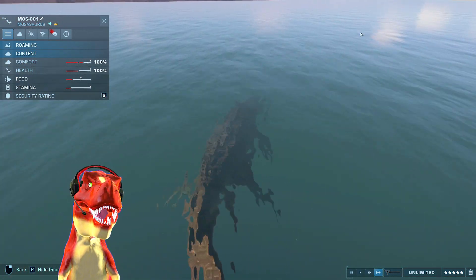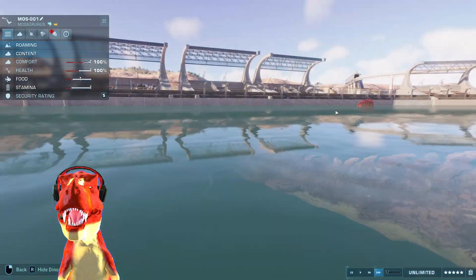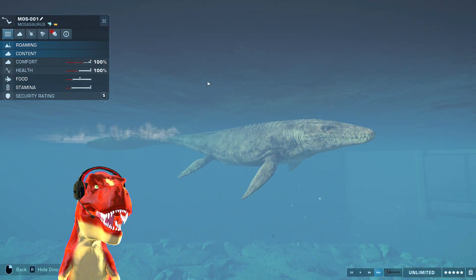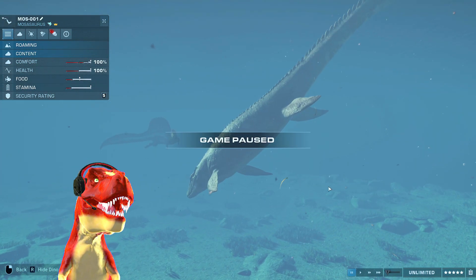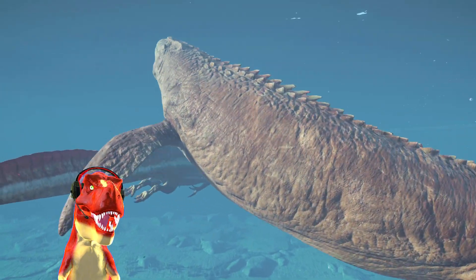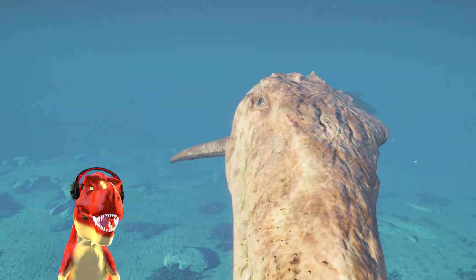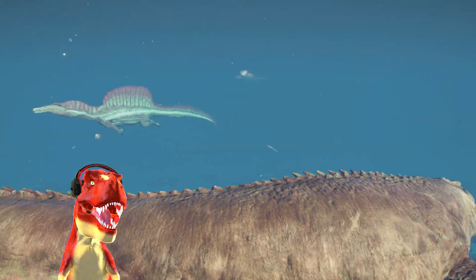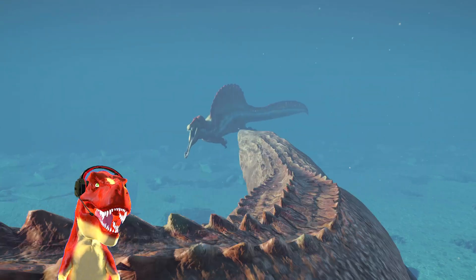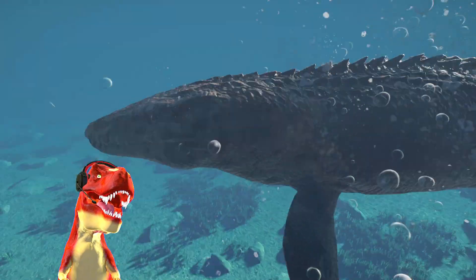There aren't any feeders, so there should be some battles happening — not between the Spinosauruses themselves, but between them and the Mosasaurus! The food will go down to make it more agitated. That was a U-turn — this is gonna happen! It's getting behind it — it has the maneuver down! Here's a fight! Spinosaurus taking on Mosasaurus!